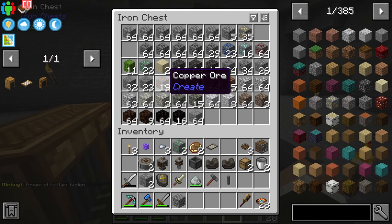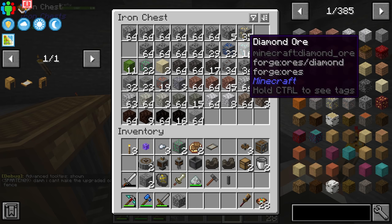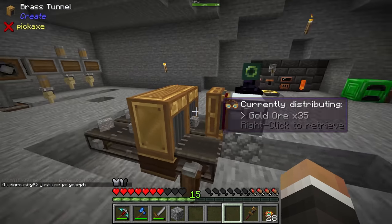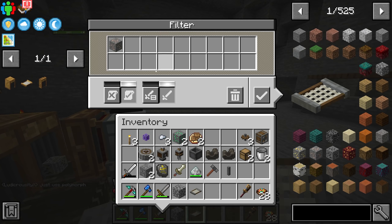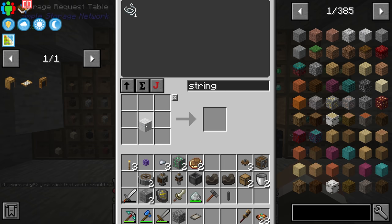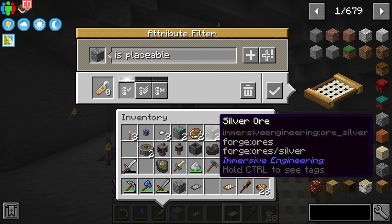You can toggle advanced tooltips with F3+H to verify tags — copper ore shows 'forge:ores', emerald ore shows 'forge:ores', and so on. We can also do a blacklist version: using 'add opposite to attribute list' gives us 'is not tagged forge:ores', so a second funnel can pull out everything that isn't a forge ore — cobblestone, andesite, granite, gabbro, dolomite, and all that non-ore material.